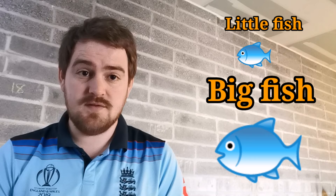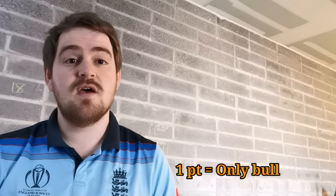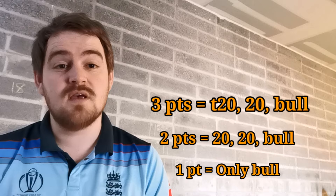You can set yourself any target you want, but essentially this game is about taking out shots with the bullseye, last dart in hand, throwing straight and throwing at the treble 20. You get one point for any combination that finishes with bullseye on the last dart. You get two points for a 90 checkout — two 20s and a bull. You get three points for a 130 — a single 20, a treble 20 and a bullseye. And you get five points for reeling in the big fish for a 170.